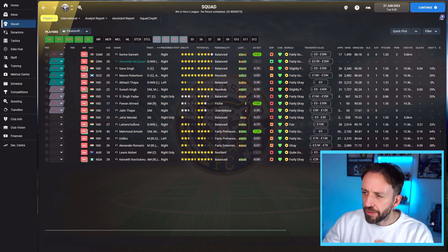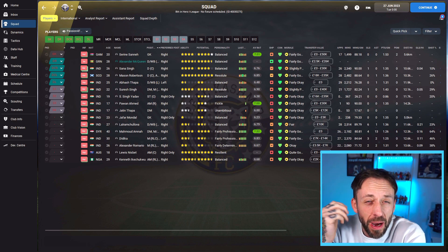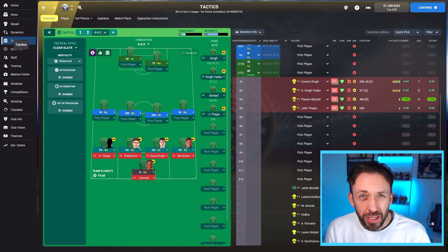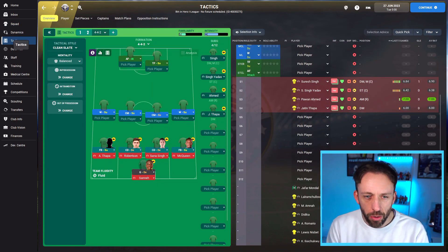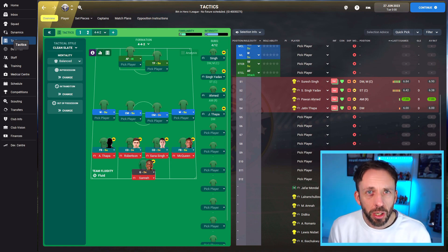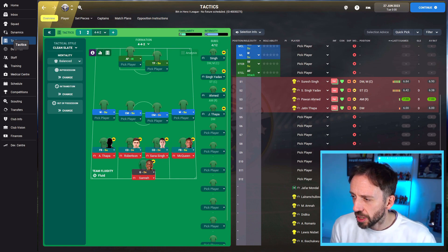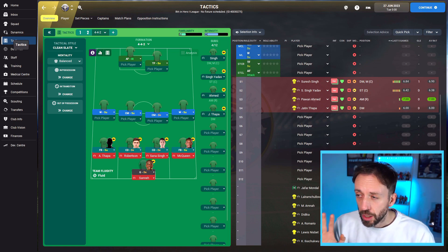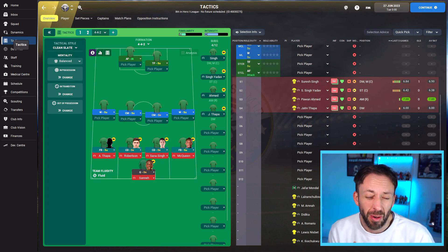We've had a brief look at the squad, and it's not much better than Limovese. Now, when I take over a new team, I like to put players into positions I think we'll use going forward, and leave gaps everywhere else where I need to bring players in. And lo and behold, this is my issue — I've got four players back there in defence, one in goals, everything else is a bit of an issue. And the guys I've got in defence, I'm not convinced about either.